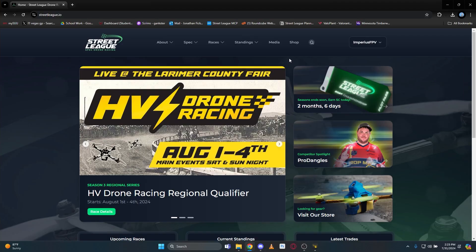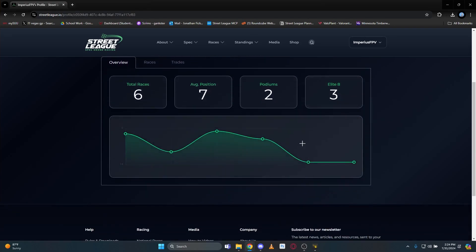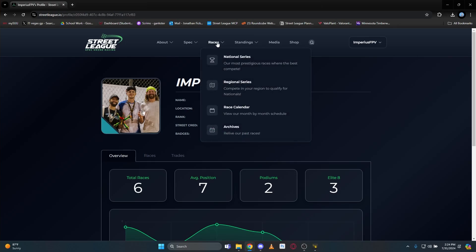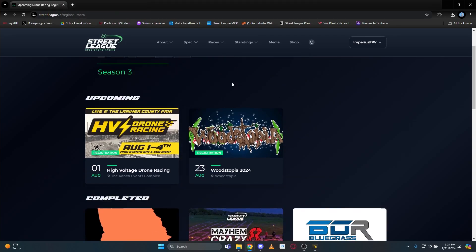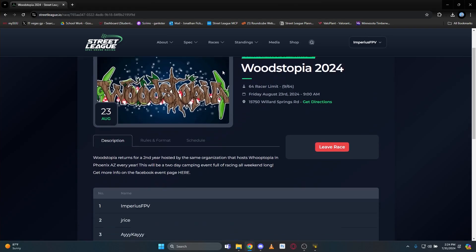Now that you've flashed the new firmware to your drone, new or old, head on over to the streetbeak.io website. If you haven't already, make sure to create a profile, upload an image, collect your badges and any previous street cred you may have won, and then head over to the races tab and sign up for the upcoming races this year — in this case, Woodstopia. That's all for me today. Hope you guys have a good one. I'll see you at Woodstopia. Peace.